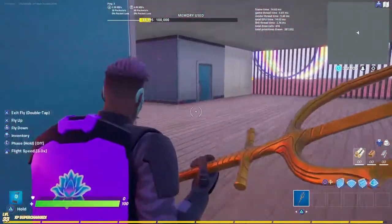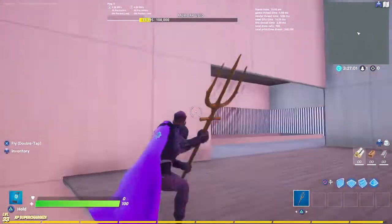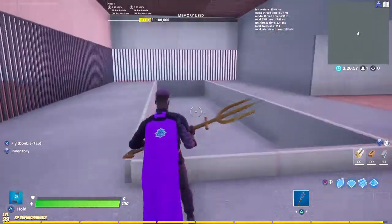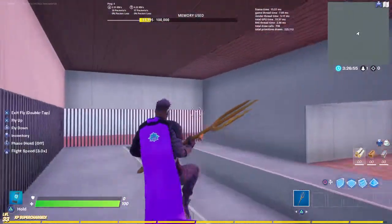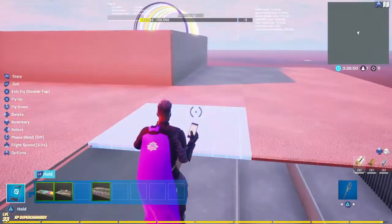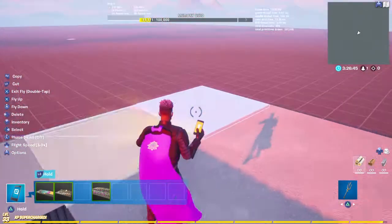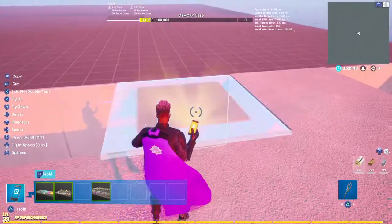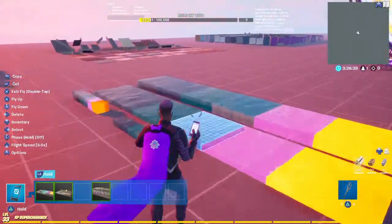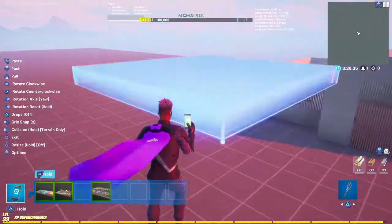Once you're inside the house, once you go upstairs, there's a pool room. But what I would personally do is remove the roof, because we don't want the roof here — it looks weird with the roof. Bye, roof. Now what we're going to do is just grab this and put grid snap 2 on.